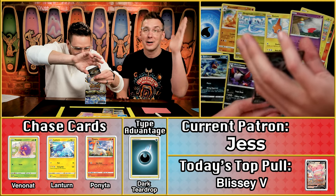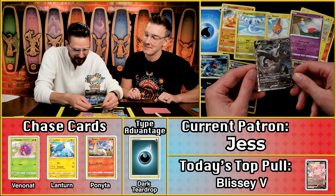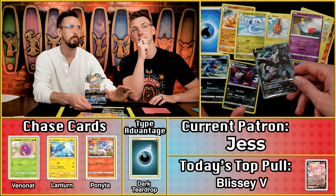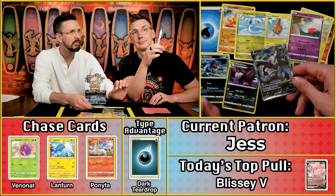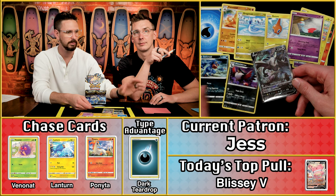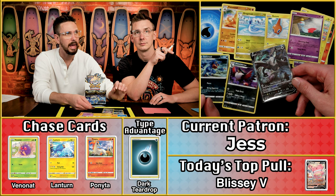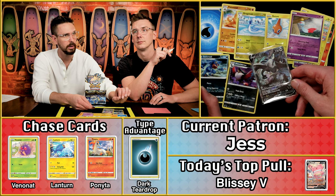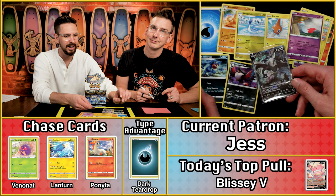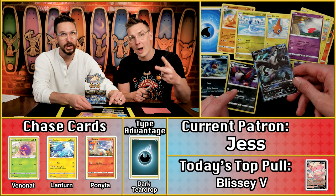I was not expecting it at all. This box has been such a dud, and then the Alt-Art Lugia drops. We don't have to dance in the penguin suit! Prior to starting this show, Jay and I have probably opened in the proximity of 50 booster boxes. Only on one occasion ever have we actually pulled the rarest card from a set — for Astral Radiance we pulled the Alt-Art Giratina V. Now inside this season we have pulled the rarest and most valuable card twice.